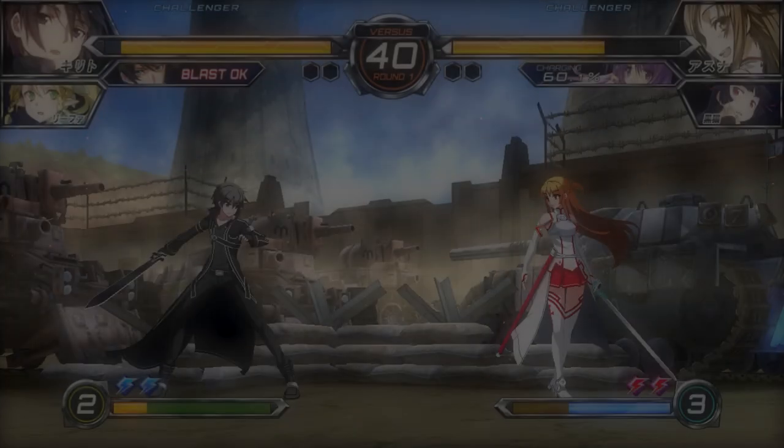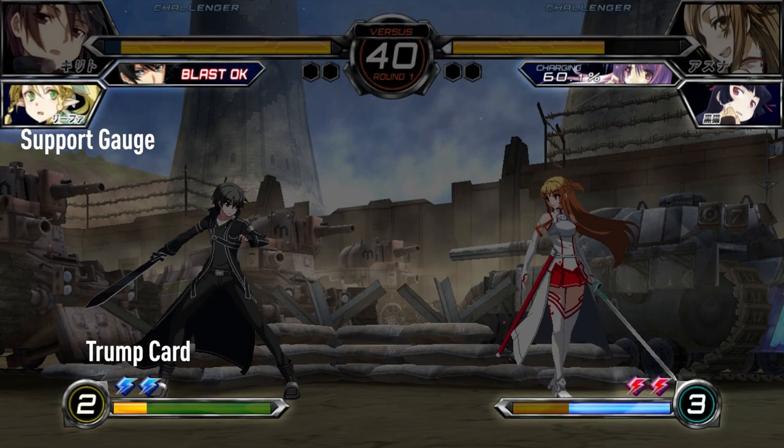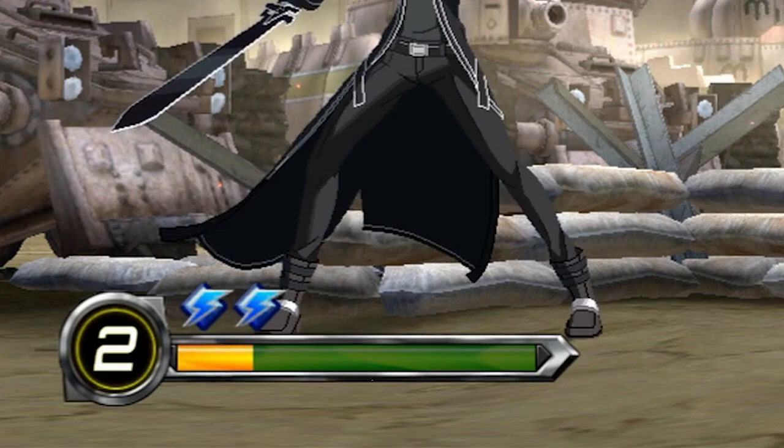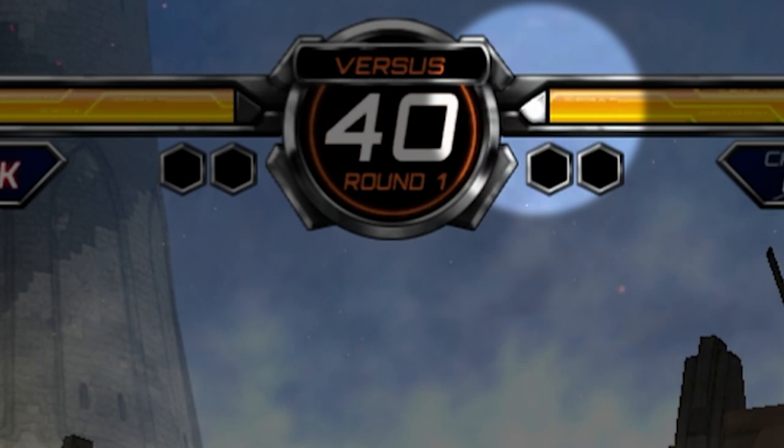Let's go over the on-screen elements. The Life Gauge, Round Timer, and Round Count are your classic fighting game elements, while the trump card icon, support gauge, blast icon, and climax gauge show the availability of resources specific to DFCI. The climax gauge is your meter resource and maxes out at 5 bars. The game also indicates when a player is in health deficit, which will come into play later.